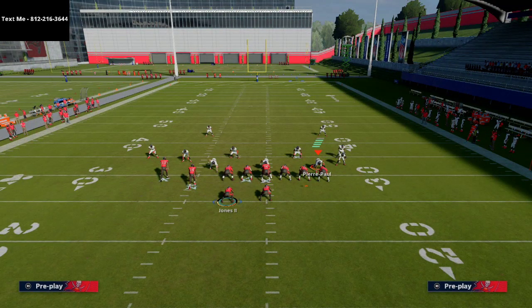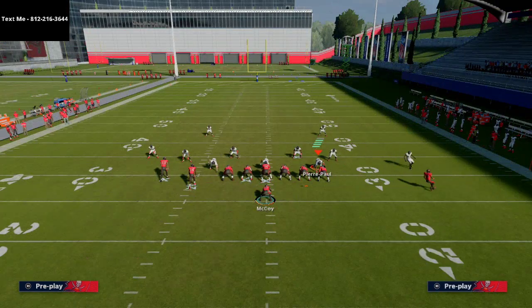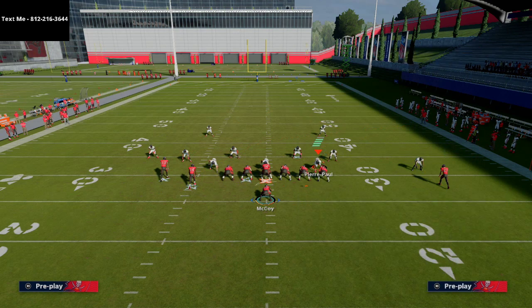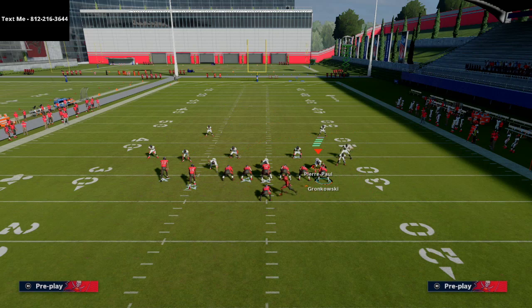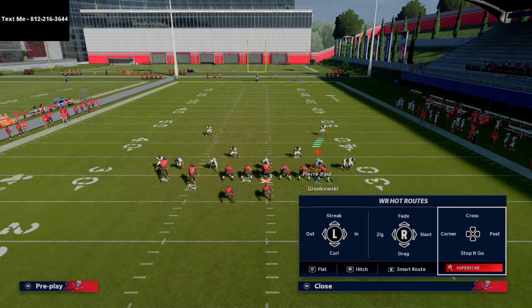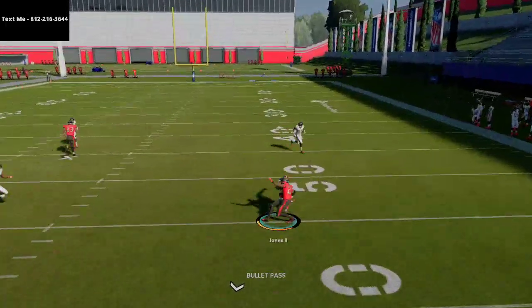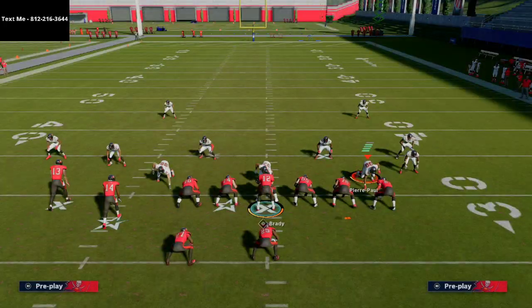One thing I didn't talk about: with Hot Route Master, if you motion the back in the backfield and put him on a post route, then motion him back to the backfield, he's actually going to stay on that post route — which is really cool. He'll cross the formation and beat man really nicely. This gets backs in the backfield unbumpable, which is really nice.